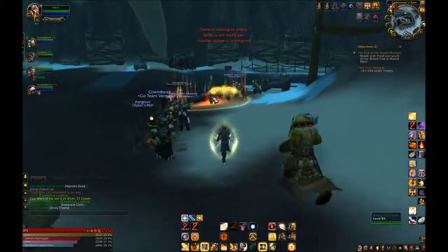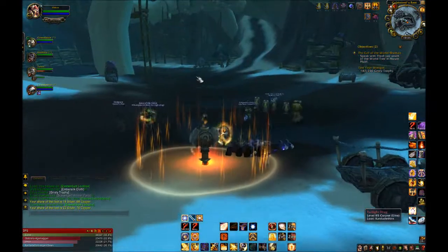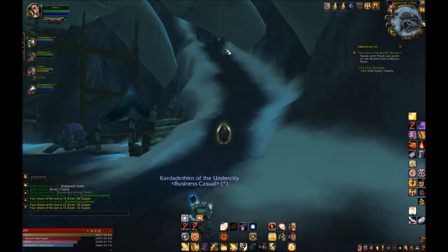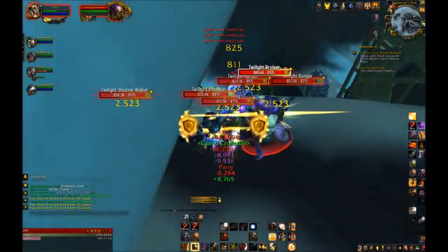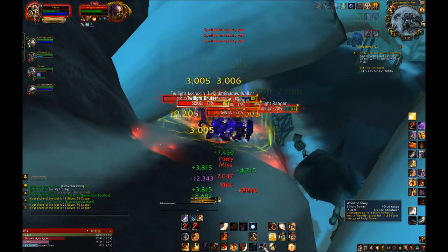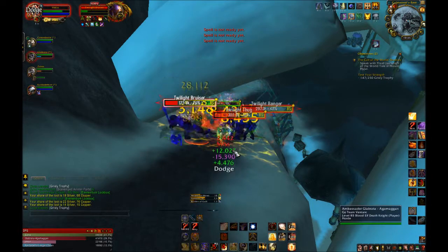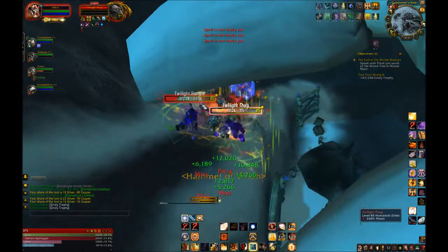Quickly covering button priority: always hit 1 and 4 on cooldown. Hit 2 if it lights up with Grand Crusader proc. Hit 3 if available — meaning you have Holy Power — that's primary number one priority. When you can't hit any of these, hit 2 without the proc, or 5 or 6. When fighting lots of mobs, hit 7 and 4 on cooldown, and hit 5 and 6 whenever you can't. I like the placement of buttons 1 through 4 for single target, and 4 through 7 for multi-target, and you can still use Shield of the Righteous by hitting 3 as well.